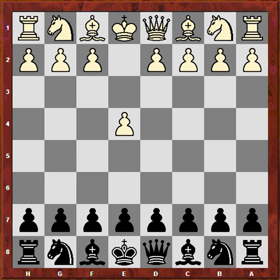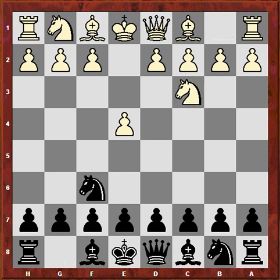Hi chess friends, this is King's Executor and today I want to talk about the Alekhine and if white plays 2.Nc3. This is quite a solid approach by white and there have been many moves here. There has been d5 and there is also the old Alekhine's suggestion by Alekhine himself: e6.